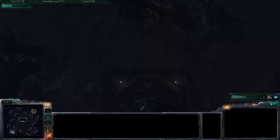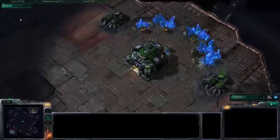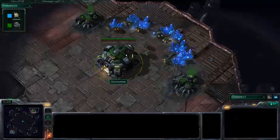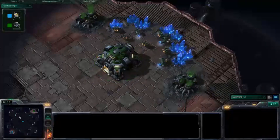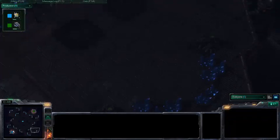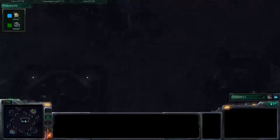Both players just going ahead and getting some probes and SCVs. Delta Quadrant — a very large map, a lot of ground to cover, and a large walking distance between both players. Pretty difficult choke points to control, but still plenty of room for armies to move through and harass.